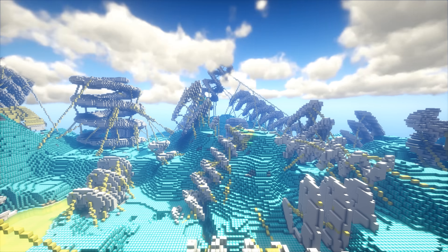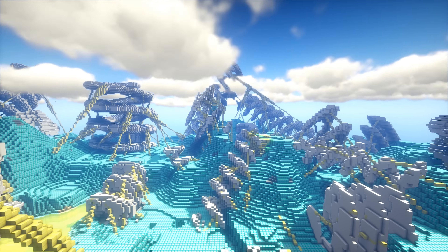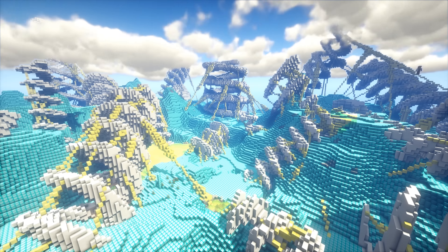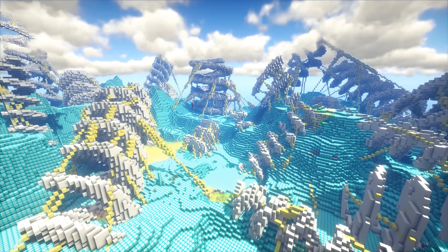I then used the lift brush to thicken some of the strands where they connect to the spirals in the ground. This makes them look more anchored onto the spirals as well as the landscape and gives it a cobweb feel. It also helps to make the spirals look like they've been there for a long time.